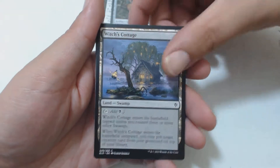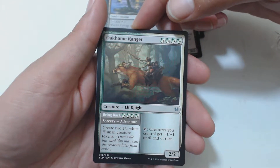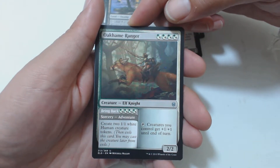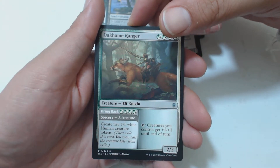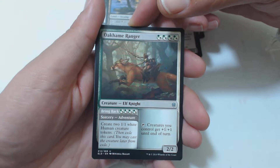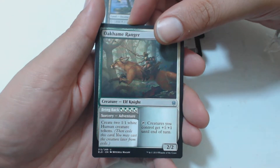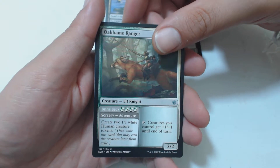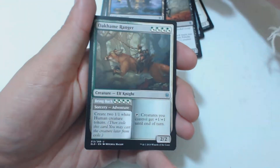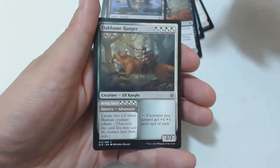I wonder how many more food golems we're gonna see in Magic: The Gathering future. Oakhame Ranger — it's an elf knight, two-two, with four hybrid mana of green and white. You can tap and creatures you control get plus one plus one until end of turn. It also has a sorcery adventure: for four hybrid green-white mana, create two one-one white human creature tokens and exile this card. You may cast the creature later from exile.